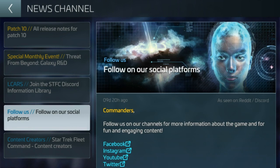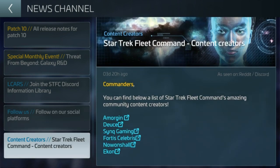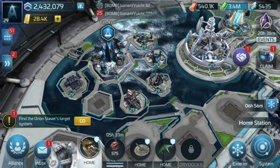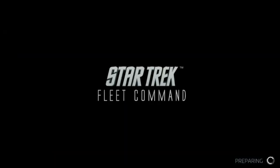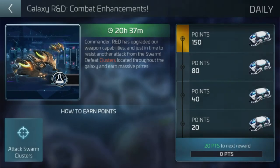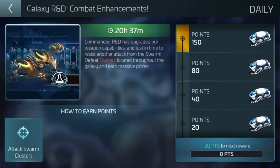There's the advertisement for social media platforms and there are the content creators, with Muggins here at the top of the list. A shout out to Scopely and Panic in particular for getting attention onto content creators — always welcome. Jumping into these events very briefly: they're designed to help us get the research done. Looking at combat enhancements, this is for the swarm — that's standard enough, close enough to my dailies on the swarm.